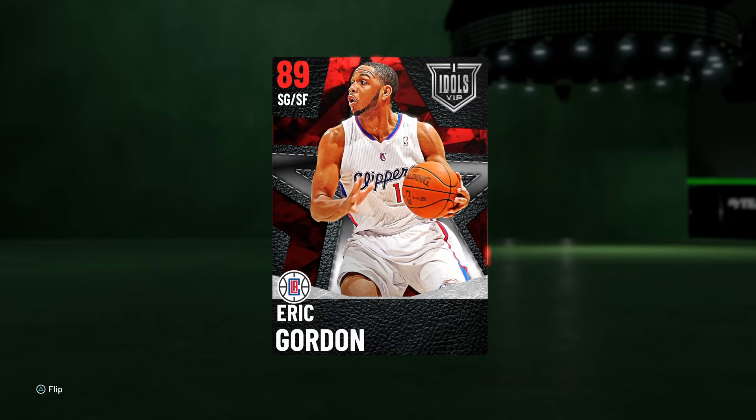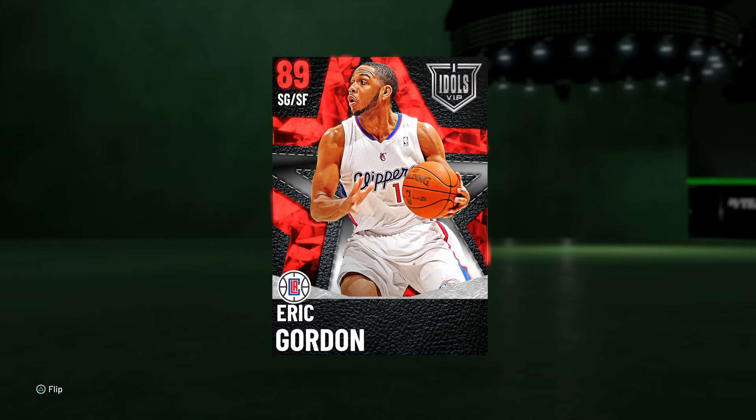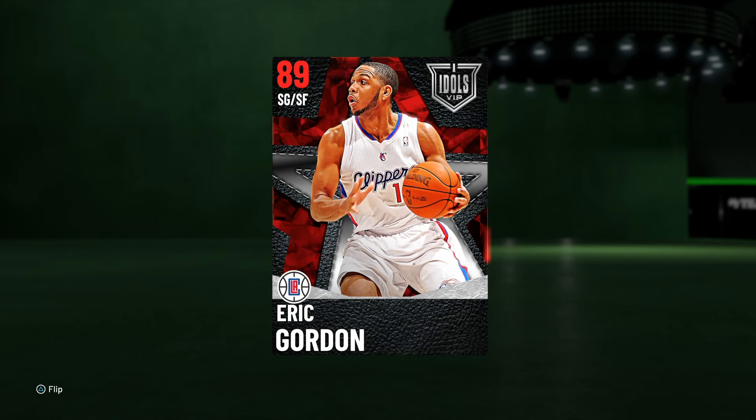If you guys enjoyed this video, make sure to drop a big thumbs up. I would highly recommend the Eric Gordon card — super budget, he's gonna be going for even cheaper than he is now. He just dropped today as part of the second set of Idols VIP cards, and the main card of this set is Dominique Wilkins. Make sure to like, comment, subscribe guys, take care, we'll see you guys later, peace out!